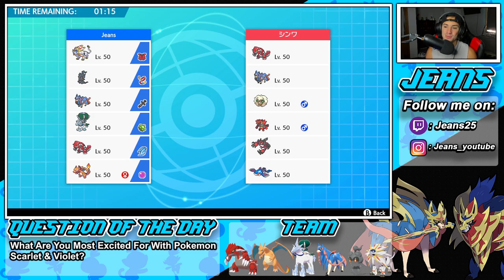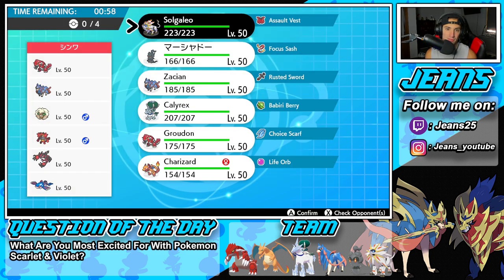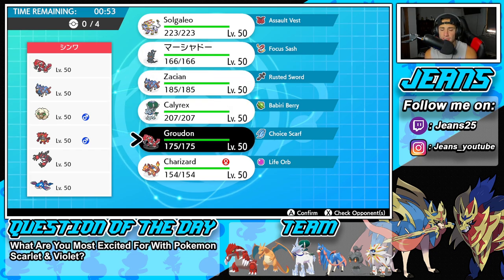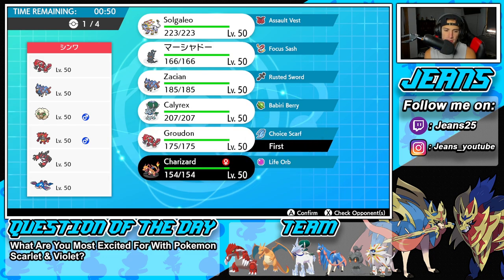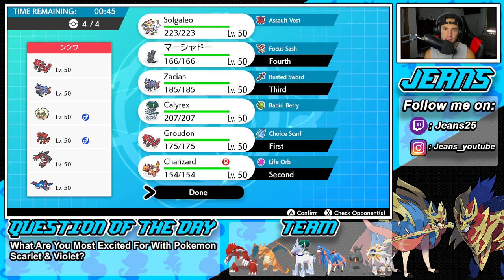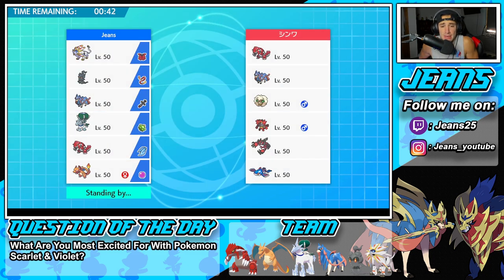Final battle coming at you guys - we're going up against yet another heavy meta Whimsicott team. These guys are rocking Groudon, Zacian, Yveltal, Kyogre, Incineroar, and the support Whimsicott. We already guaranteed ourselves a winning record but this one's going to be tough. I might go Groudon Charizard here, just lead both of them - I really like that actually. I'll lead both of them, try to get that combo rolling, bring Zacian in the back end, and Marshadow.